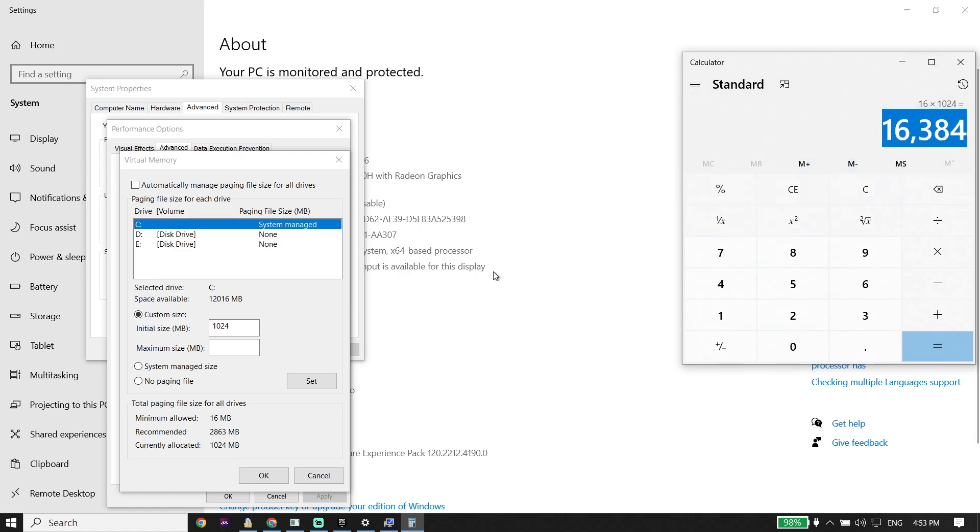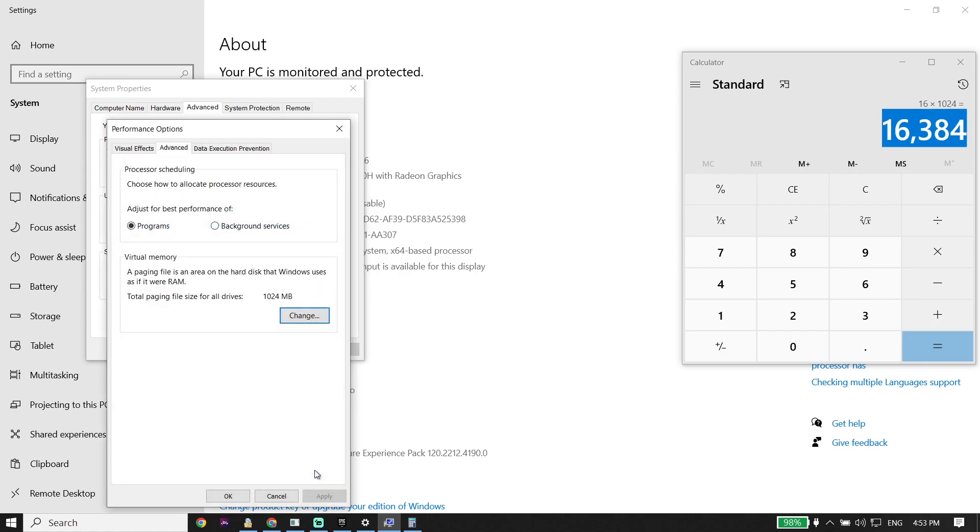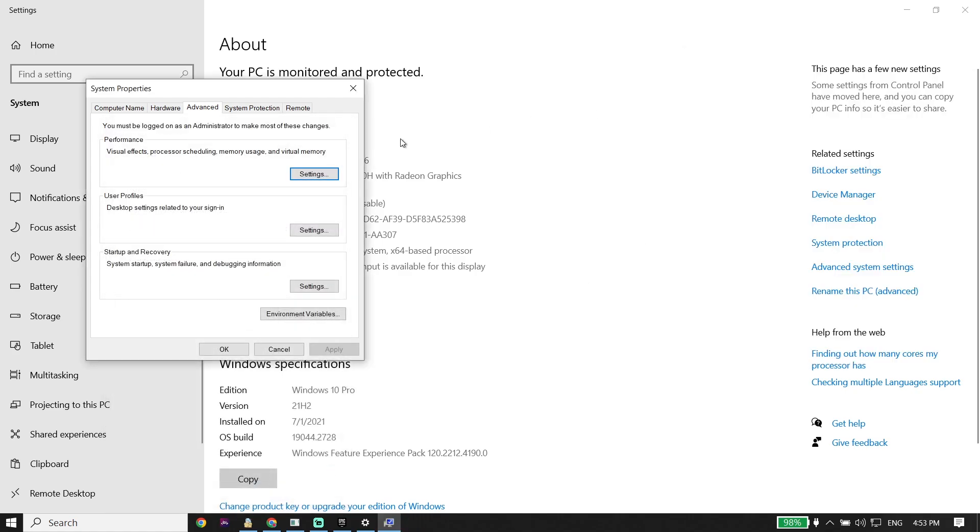Go back to the window, right-click and paste that number into the maximum size field. Click 'Set' and then click 'OK.' That's the first solution to fix this issue.